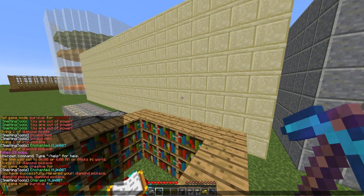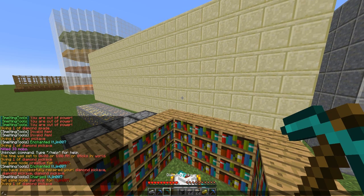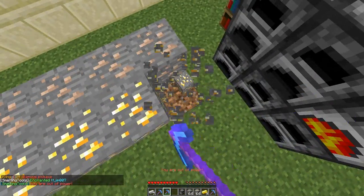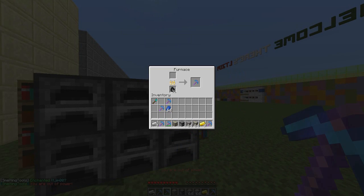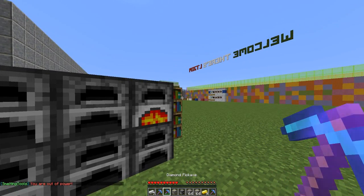If I grab another pickaxe with ID pickaxe 1, let's go ahead and enchant it with 'st enchant'. Now let's try and put the damaged version in the furnace — it shouldn't work, and it won't. So it has to be repaired for it to work.